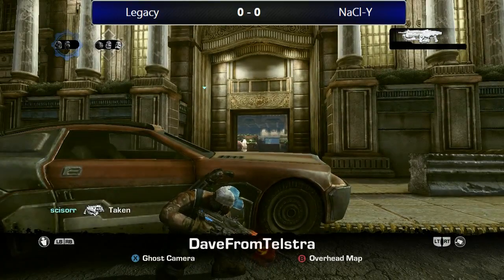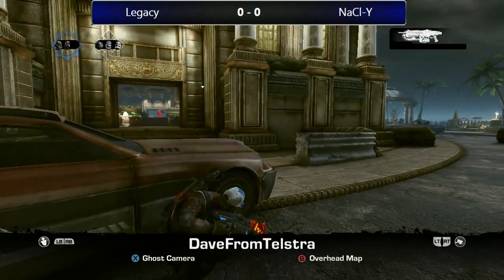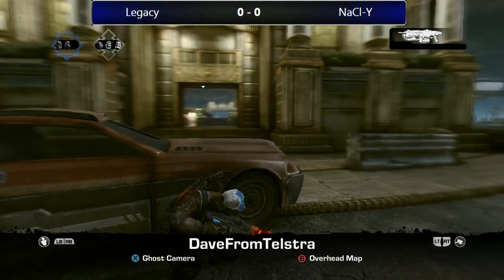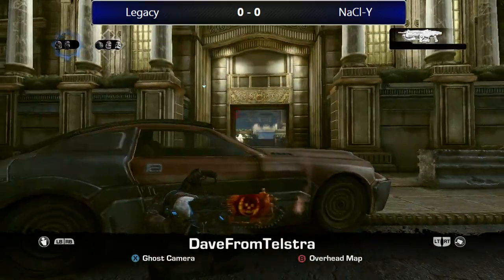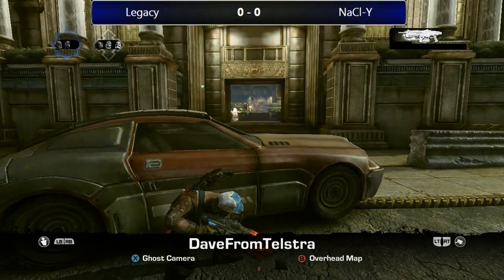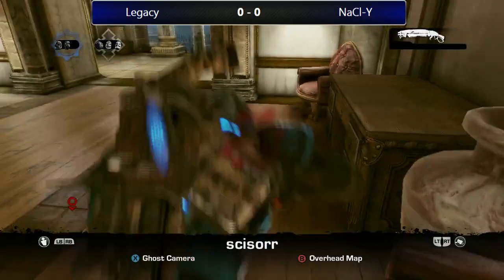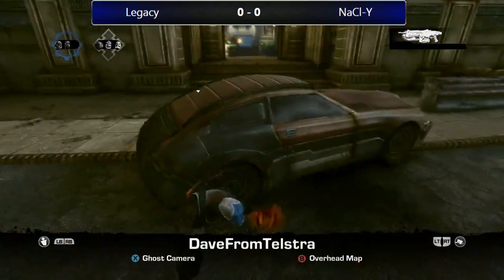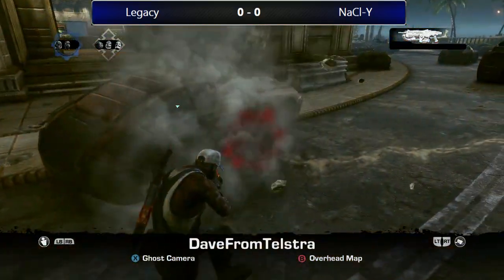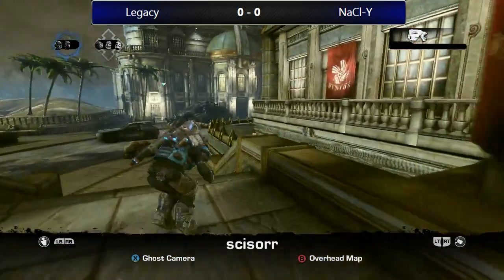This could be a game changer if Scissor can connect with the digger. Dave is trying to get some angles — this might be the push. What a beautiful digger from Scissor, actually making plays! Looked like they weren't even aware of that. Scissor almost getting a kill right there — going to rotate between Dave and Scissor. They're actually trying to get that torque bow under the car.